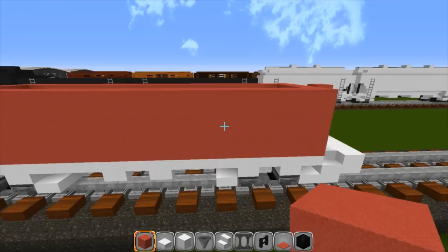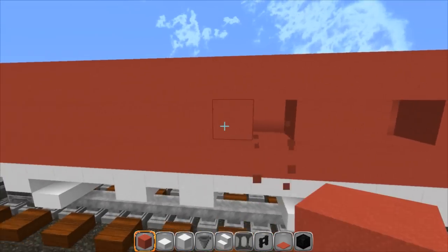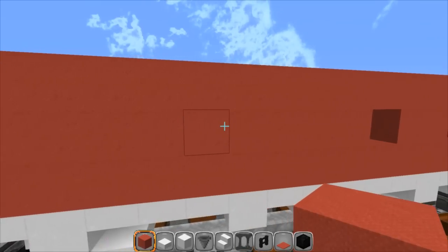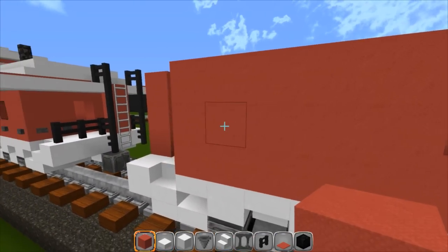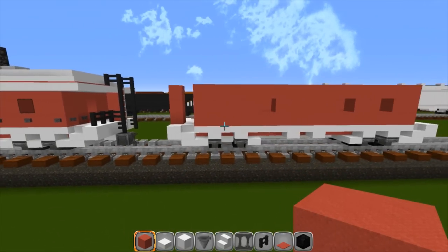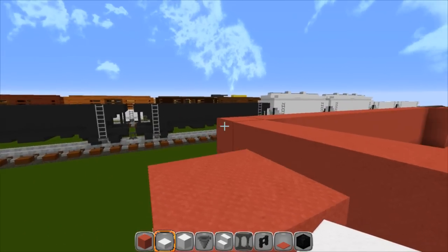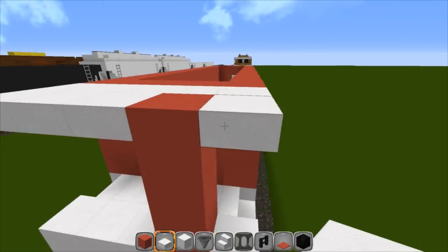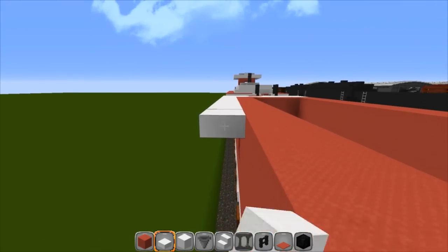You can put your windows wherever you want, but on mine I skipped two and put one, skipped two and put one — same thing on the other side. Back here I skipped five in the middle — one, two, three, four, five from the end. Again, you can put it wherever you want. Go back to your slabs and surround the top part of the red blocks and this piece down here, then continue around and do the same thing on the other end.